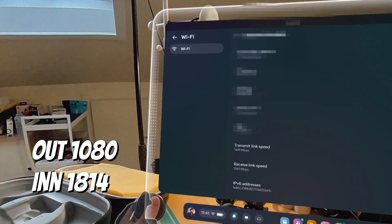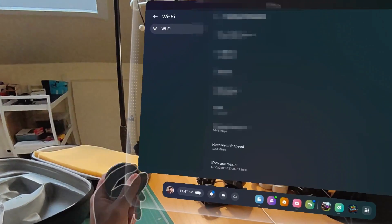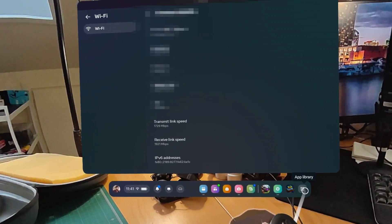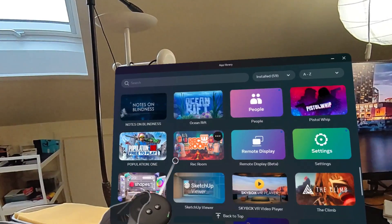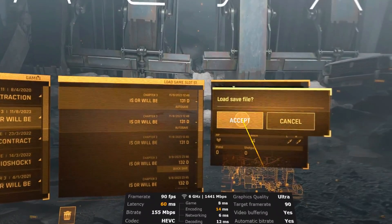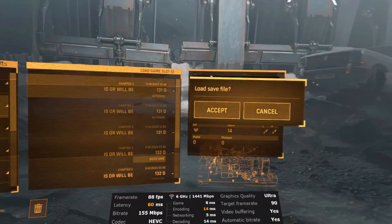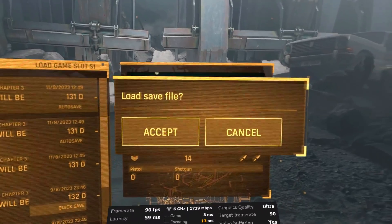So as you can see, the intervals at which it's adjusting its speed have come down significantly, but it's still fluctuating. Let's go to the app library and then open Virtual Desktop. You can tell my encoding has some latency issues, and that's because I'm using the HEVC encoder. I should probably fix that before doing this test.